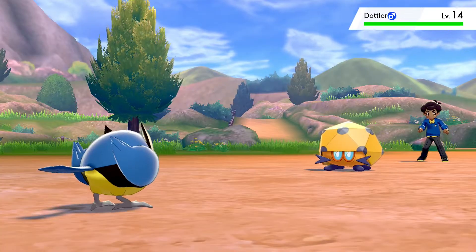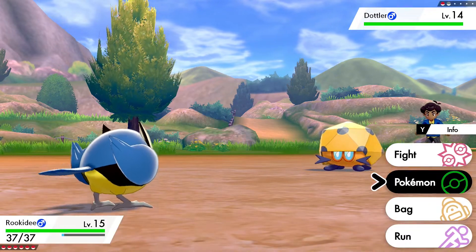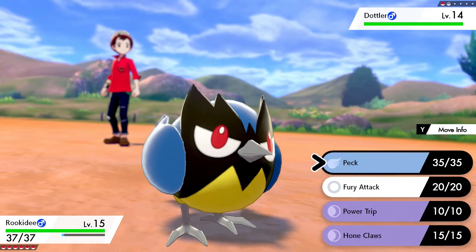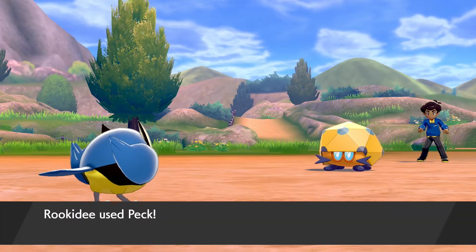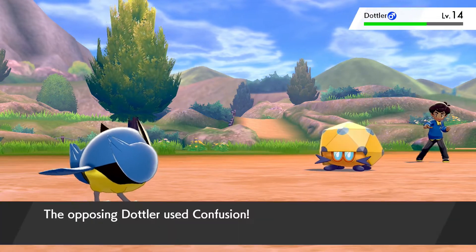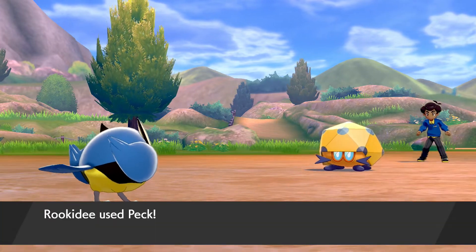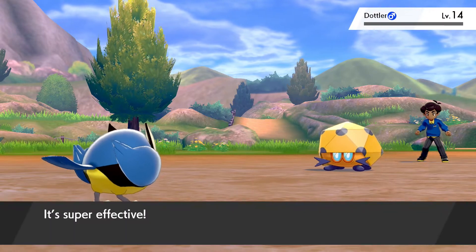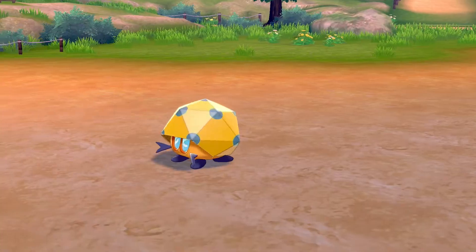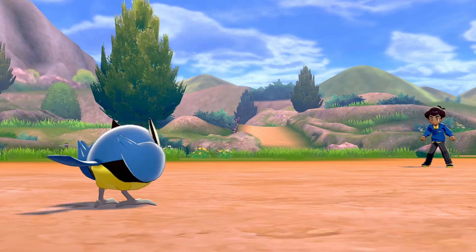That must be the ugly bug's evolved form — it's a bug. And I have flying attacks which are super effective, so that's good. Come on then, Rookidee! Super effective and critical hit — that's nice! No level up. I'm weak to people older than me, so I can't really talk.